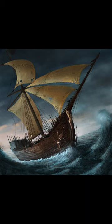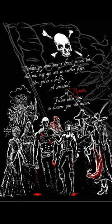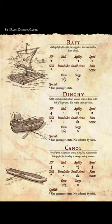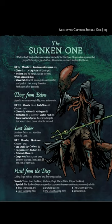In the 186-page thick core rules you will find everything you need to run a pirate-themed game in the dark Caribbean, including 8 character classes, 15 ships, ghosts, skeletons and deep sea abominations, cutlass, pistols, cannons and hats.